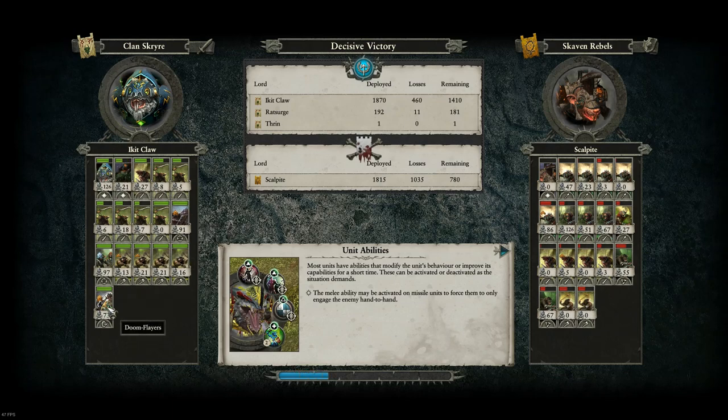We didn't lose any of the important stuff — not these two, and this unit is still at full health. We didn't lose any models there. Now I should be able to disband him. If they go down to four loyalty they might cause a rebellion because they're disloyal rats that deserve their tail cut. We have a tier four Skavenblight on turn 10.